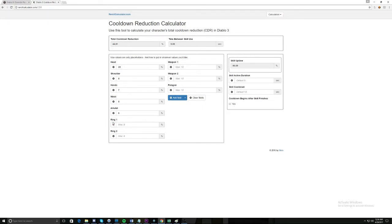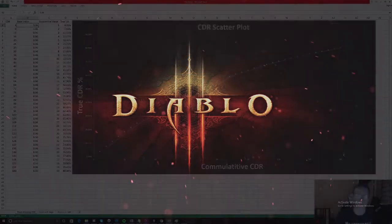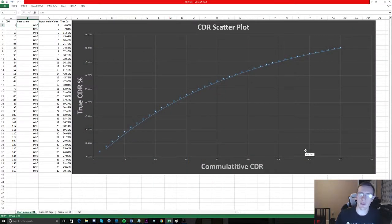Now let's move on to the Excel charts and data to better understand how this is incorporated with the current meta. As we can see here, it's kind of like that logarithmic flow I was talking about — it curves up to the right — and each point adds four percent to your CDR.